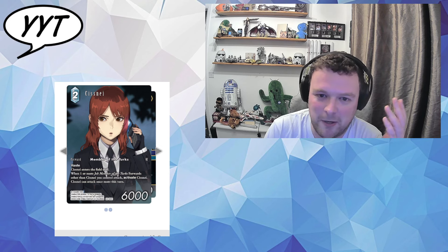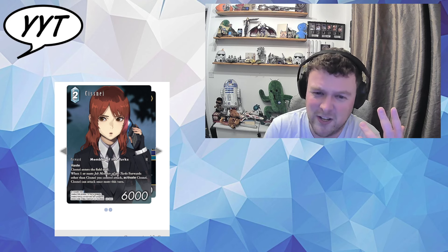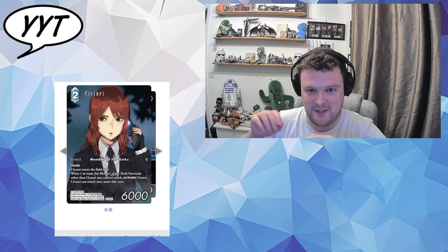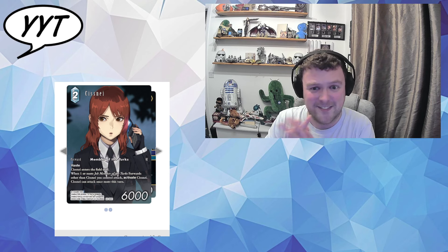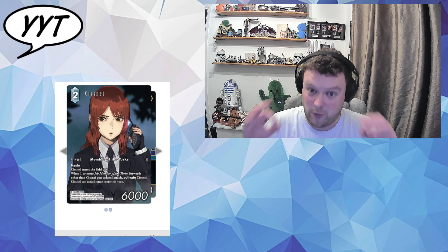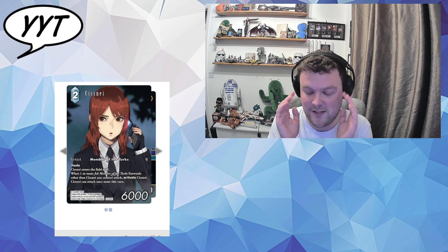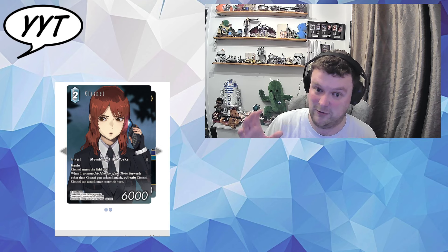2 CP Cissnei, 6k, Haste, comes in dull. When you have one or more job Turks forwards attacking, it activates — you can attack more than once this turn. Four or five sets ago we got the Rufus vs. Cloud starter deck with the idea of Rufus, Reno, Reed all having Haste and first strike, needing to synergize for searches and bigger and bigger effects. This card adds onto that gimmick, but the problem is you still only have five cards in hand — where are you getting all this CP? It can get boosted and first strike from other parts of the package, but you need to draw everything in the right order.